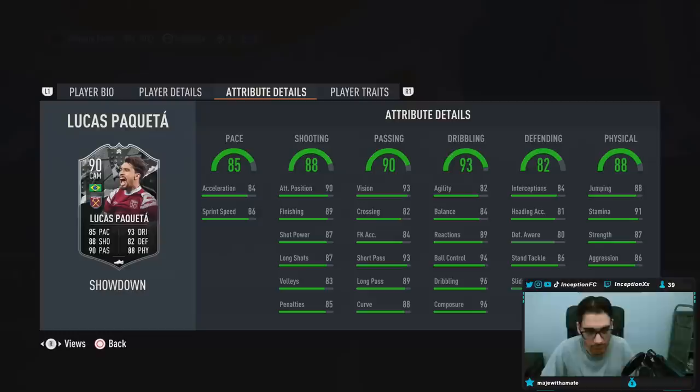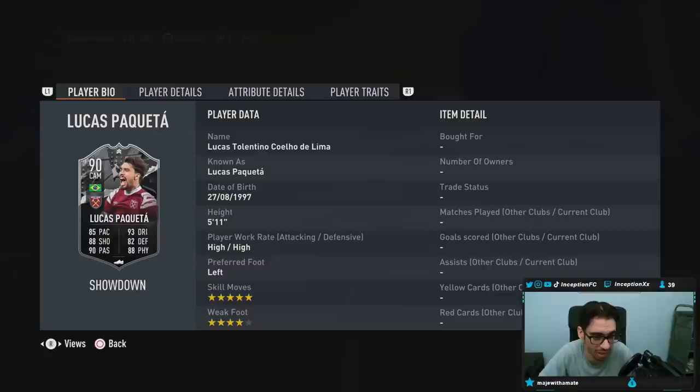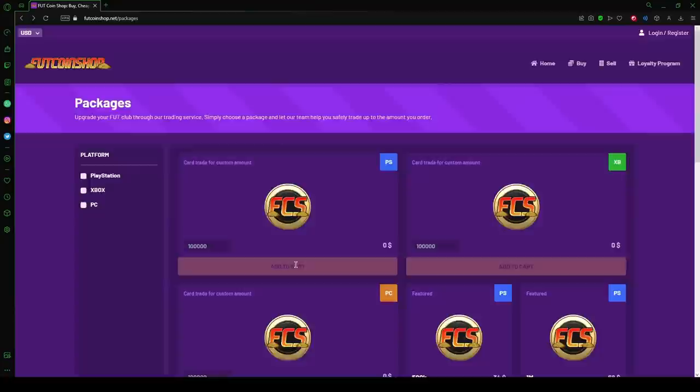Hey guys, I'm reviewing myself. Look at me just yelling over there — you know how we do. Okay, so reviewing Inception. I mean Lucas Paqueta. So we're taking a look at someone who is 5'11", high work rates, left-footed — and five-star skill moves with a four-star weak foot.